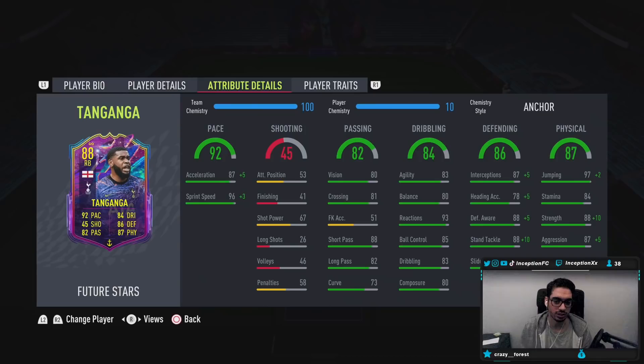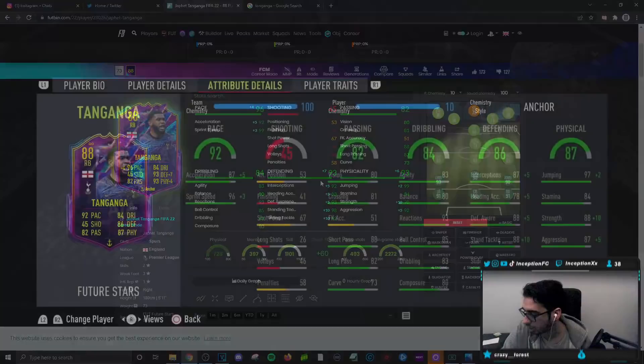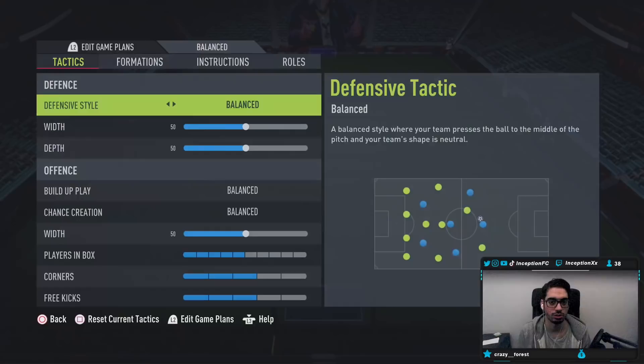This is a super defensive card - stay back while attacking, you don't want to commit these guys too much. We're mainly going to see what he's like defending, trying him out at center back and right back. His passing stats are pretty solid for a fullback. With the anchor chemistry style we'll be boosting his defense to the mid-to-high 90s, and boosting strength and aggression.